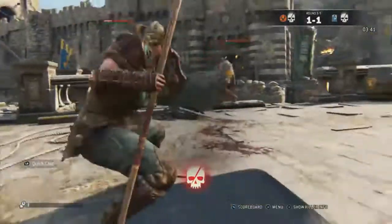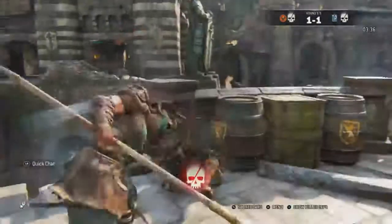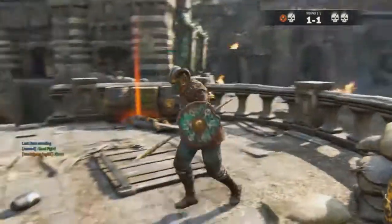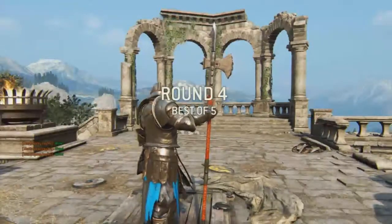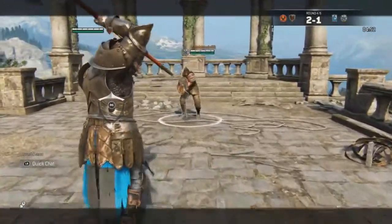The only thing is that the impaling charge drains your stamina bar massively - you do that and one combo and that's it for your stamina. I suggest gearing up for stamina regen rather than stamina cost reduction, because with cost reduction you'd have to sacrifice defense or attack, and you need both. You don't want to be a hit marker machine.